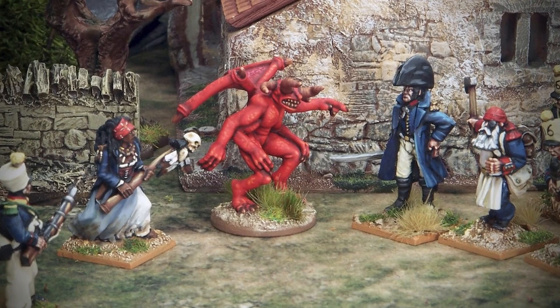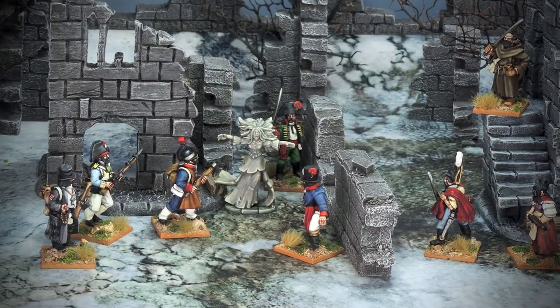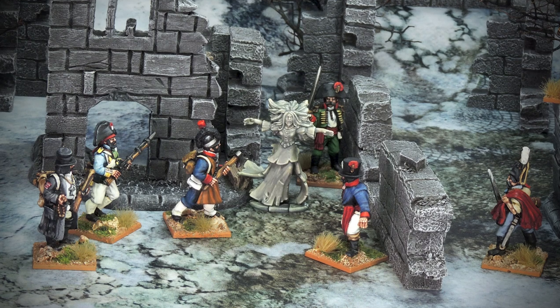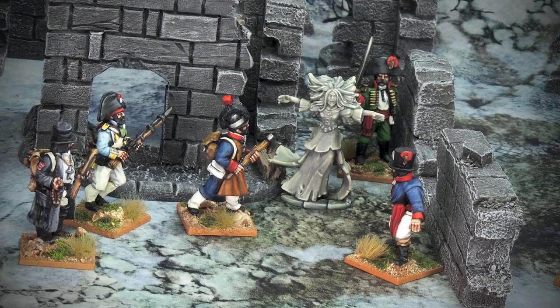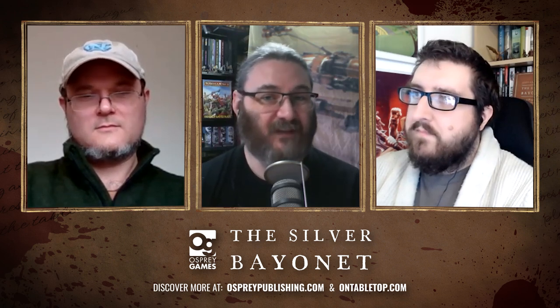We've spent a lot of time in the past talking about Frostgrave. While Silver Bayonet shares similarities, it's more like a first cousin — there are familial resemblances, but it's not the same ruleset. The biggest change is swapping the D20 for 2D10, which is a really interesting thing to do. That mitigates some of the problems with the D20 being so swingy.